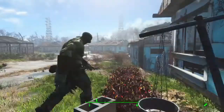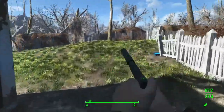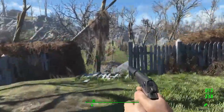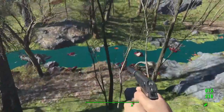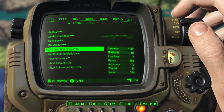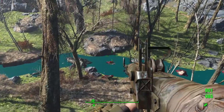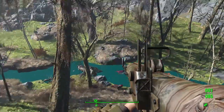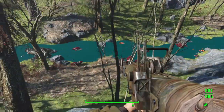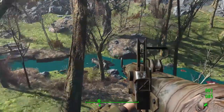This thing is going to wreck house on anything you shoot it at. The description says do not shoot it indoors because you will shoot yourself into oblivion and freeze your game. But if you shoot it outdoors, a mirelurk queen spawns and wrecks house.